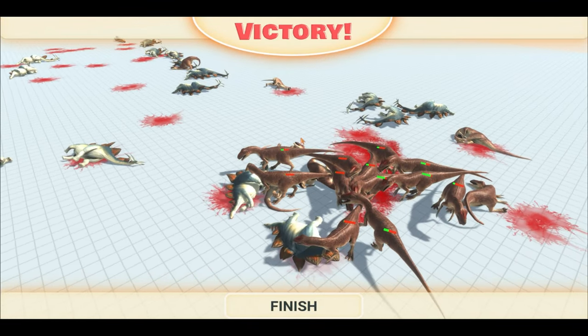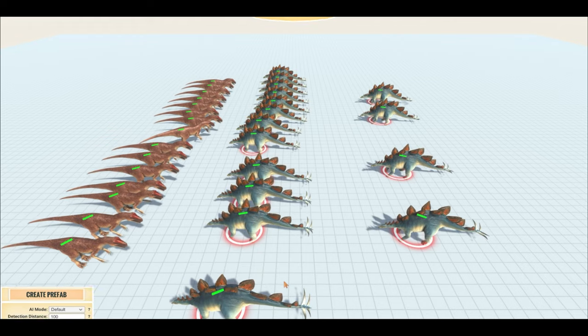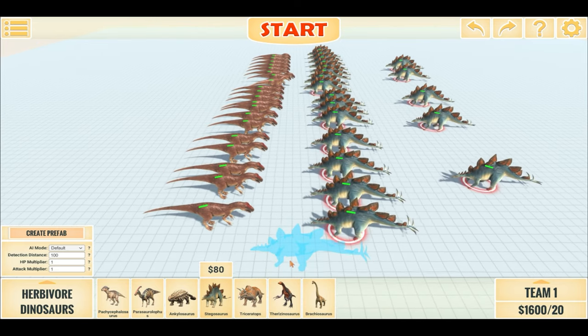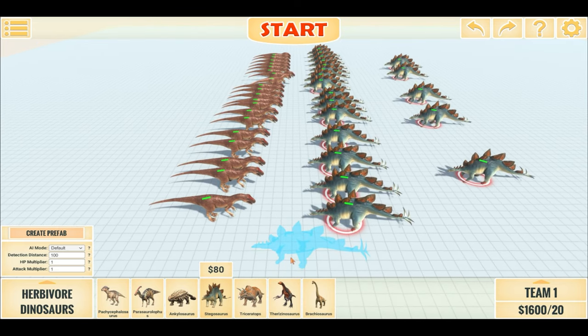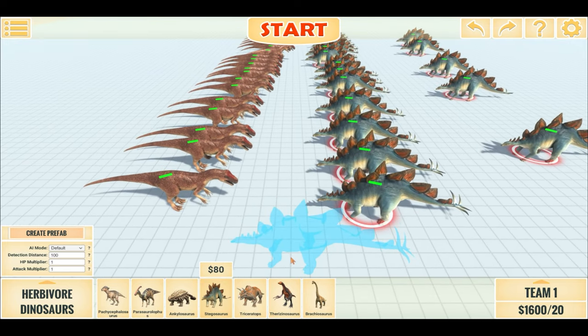And there you have it folks — the Allosaurus team won by a landslide, even though it was an even battle. Both dinos cost the same amount. But that's it for this video. If you enjoyed it, please consider leaving a like and subscribing. Until next time, I'll see you later.